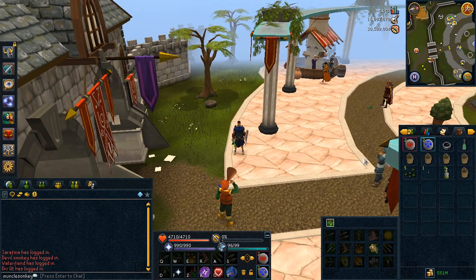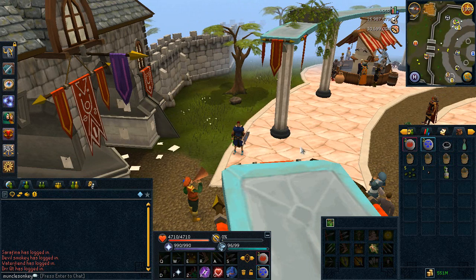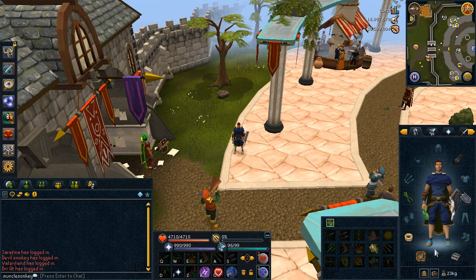This is how I gear up for my farm run: I have Teleport to Trollheim runes to get to my fifth patch, which I do first. I have five Lantadyme seeds for the five patches, five Super Compost, a Morchella Mushroom Spore, an Ectophial from the Ghosts Ahoy quest, and an Explorer's Ring from the Lumbridge Task System — both have very low requirements. I also have the Juju Farming Potion in my inventory.